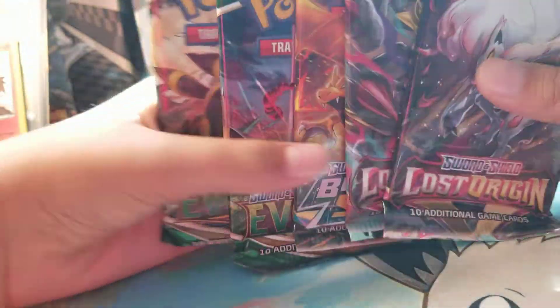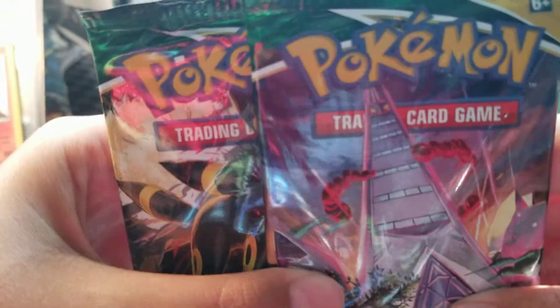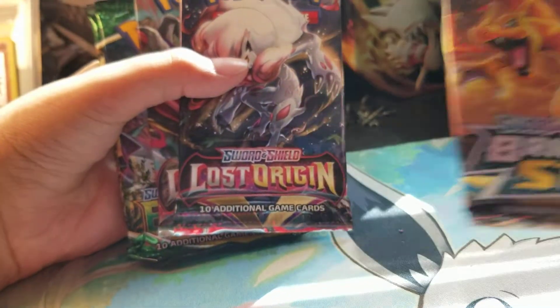We also got two Lost Origin, two Evolving Skies, two Evolving Skies - who doesn't love Evolving Skies? Evolving Skies is one of the best sets of all time, it's beautiful, it's my favorite set honestly. And plus we get Brilliant Stars - it's amazing. This is probably one of the best pack selections I've seen in a long time, and plus we get some of the new set Lost Origin.